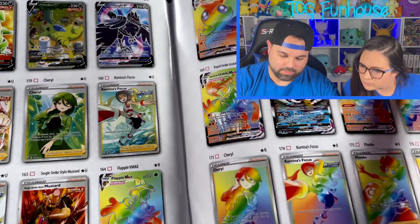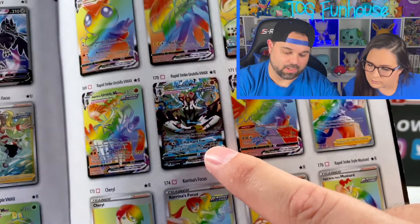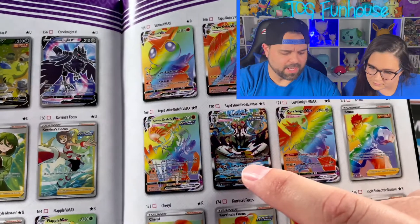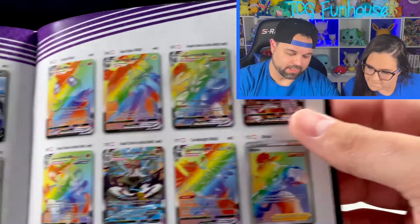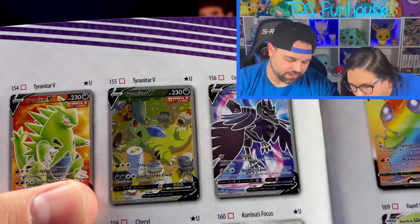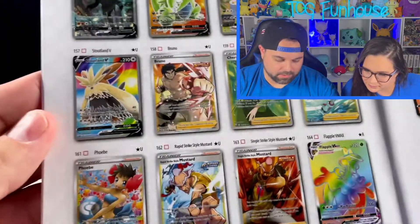One of the chase cards in this set is the Urshifu VMAX Alternate Art Secret Rare — we actually pulled this in our very first opening; check the description below for that video. The Single Strike Alternate Art is really awesome as well. This Tyranitar is a lot of people's chase card for this set — a lot of people are looking for the Alternate Art Tyranitar where he's passed out under the tree. It's really funny and really cute.